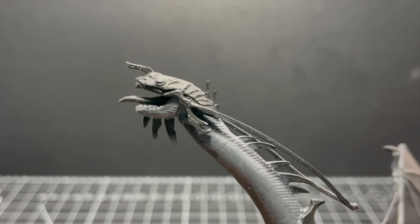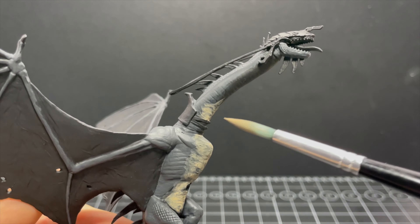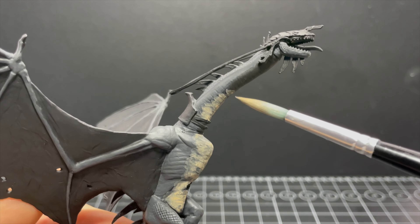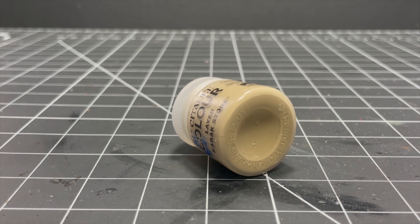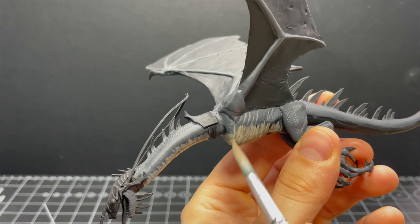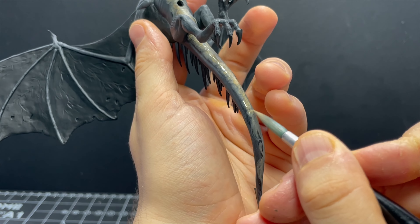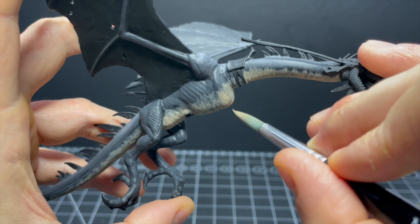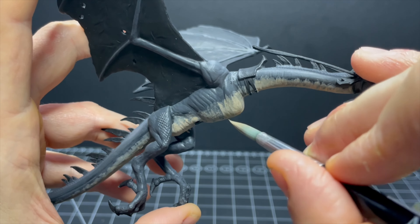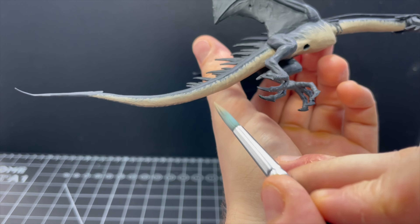So remember moments ago when I said I'd prime the mini in black because all the colors are pretty dark? Well, I've decided to go a bit paler than I'd anticipated for the flesh in the wings and the underside of this beast — I think it will look a bit more realistic, as realistic as a flying weird dragon thing can be anyway. Karak Stone will be the base color for these lower portions, and I'm probably going to have to apply like 15 layers of this to get coverage over the black. I feather the paint out a little over the transition as a straight blocked-out transition between colors would look a bit weird — this looks more natural for flesh.